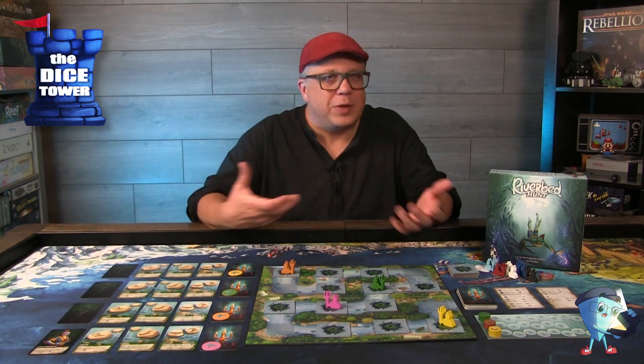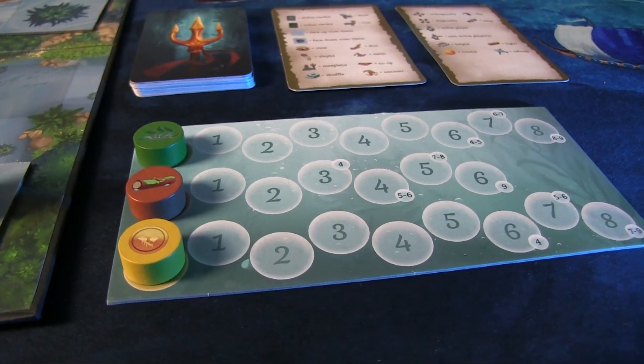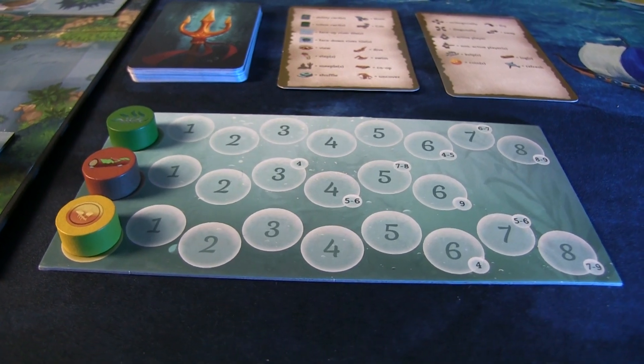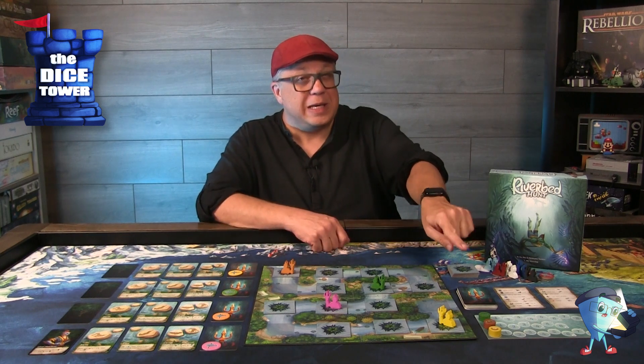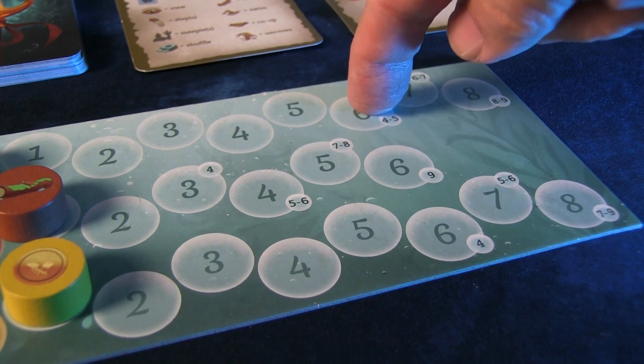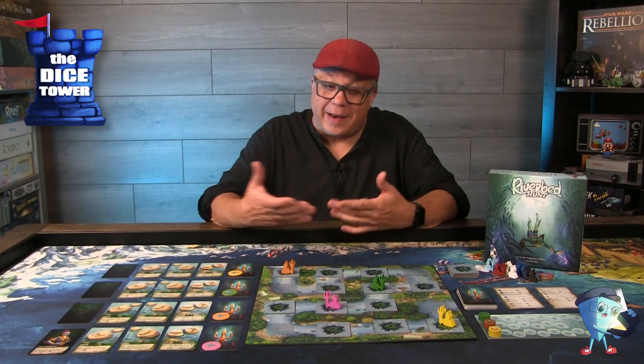The merchants, who like to trade with the humans and get along in the world, are looking for kelp plants. If you're a separatist, you're trying to stop the merchants by finding enough wood. If you're the profiteer, you're just about gold — playing both sides of the fence. Based on player count, the board shows you how much you need of each element. In a four-player game, merchants need to find six kelp plants, separatists only need three wood, and the profiteer needs six coins — and that gives you a hint that wood might be a little more scarce on the board.